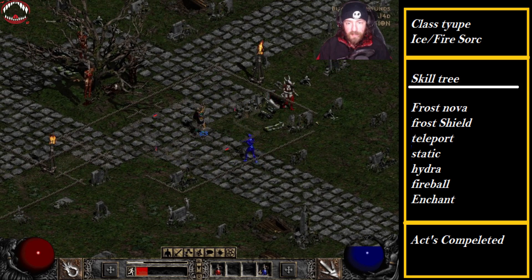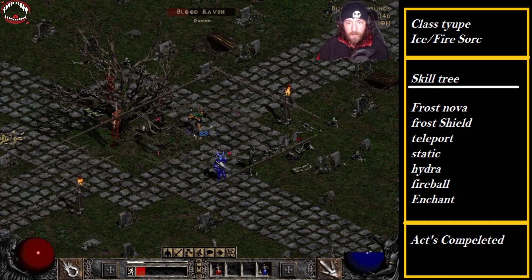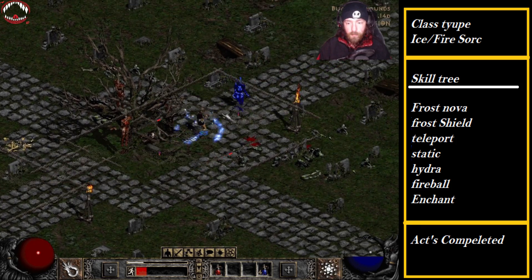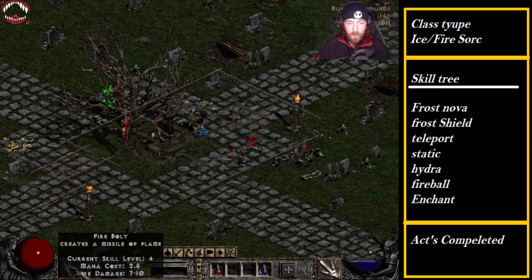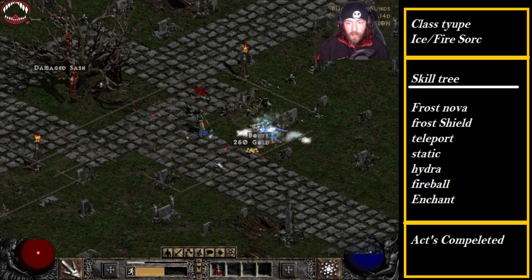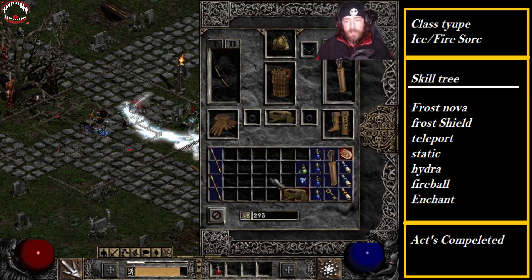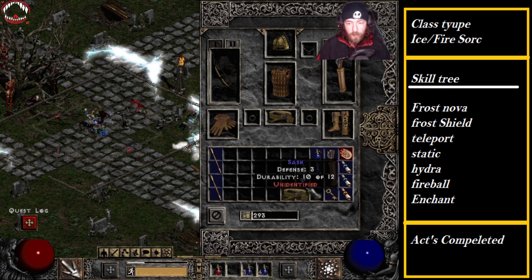Pretty sure bosses have half frozen time. God damn, you're annoying to take on. Stay still. I'm assuming bosses get half the freeze time because there's no way that's nine seconds — she's too squirrely. I could be completely wrong on that, but I know bosses like Diablo and Baal have pretty high cold resistance.